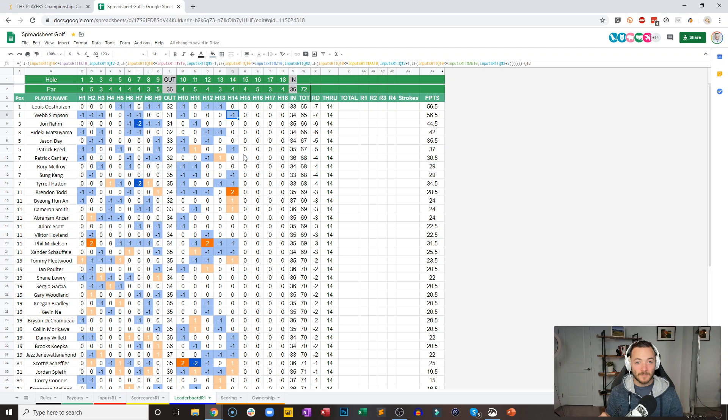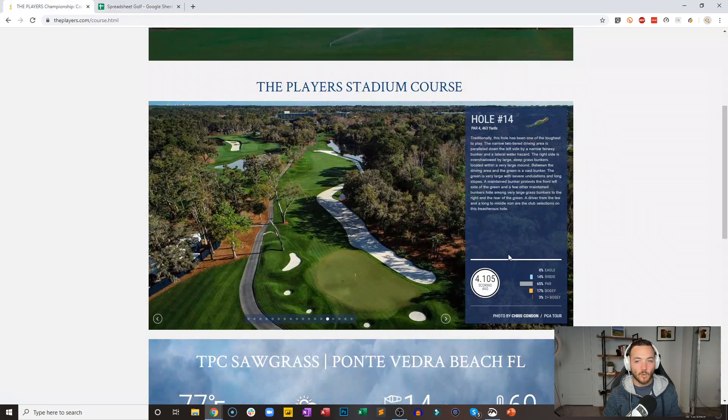Remember the course record — Hideki Matsuyama shot a course record 63, nine under, just one week ago. We've got a couple of guys who can put a little scare into that. Does that course record count if the tournament was canceled? EPAT says Wikipedia says the 63 from Hideki counts but it's not an official PGA Tour round. Long story short, we've got a couple of guys vying for the course record right now as we head to the par four 15th hole — 472 yards, dogleg right.